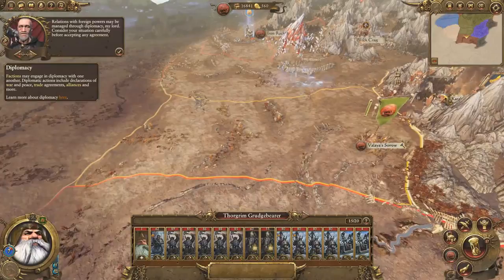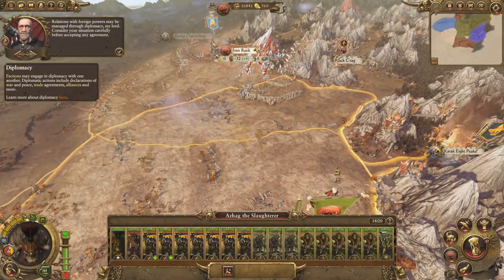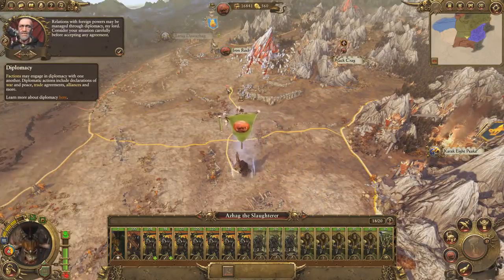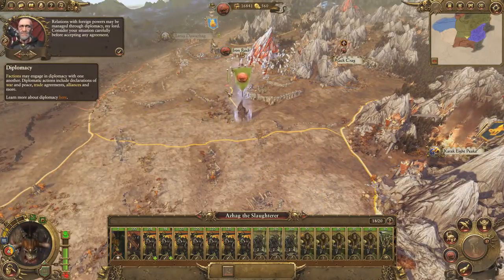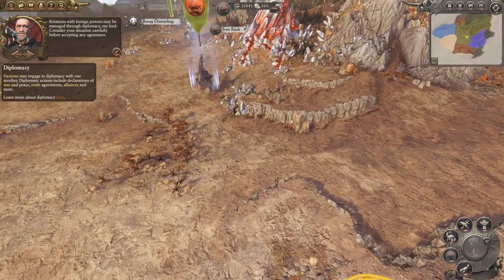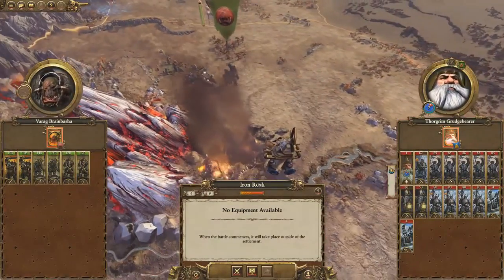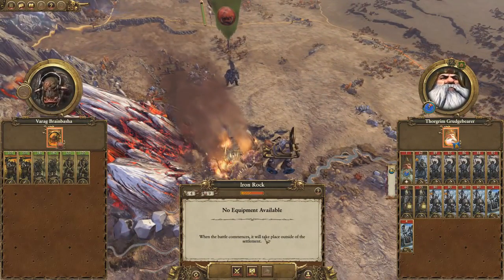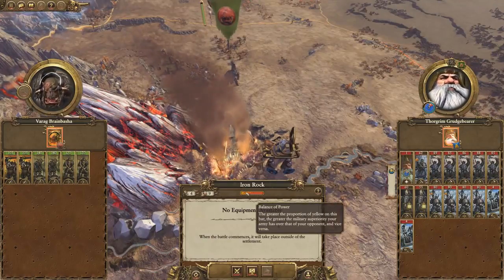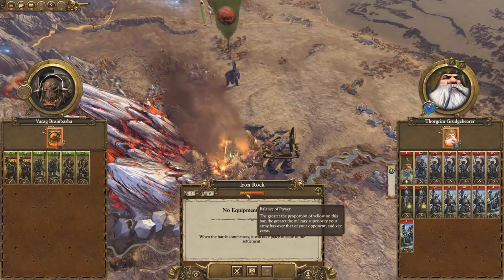I don't think they're gonna want to bargain with me. We may lose Iron Rock for a minute or two here — he's still in march mode so I should be able to reinforce pretty quickly. We've got a bigger army but it's still gonna be a nasty battle. What would Total War be without one big nasty battle per episode? The margin of error on this one is pretty large.